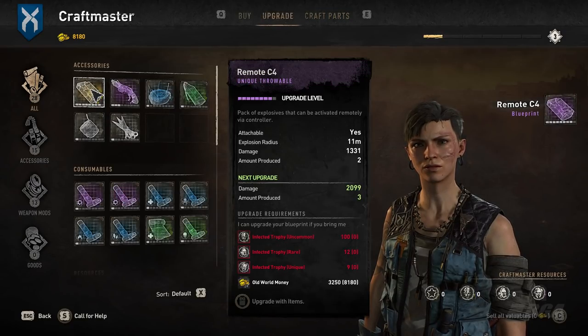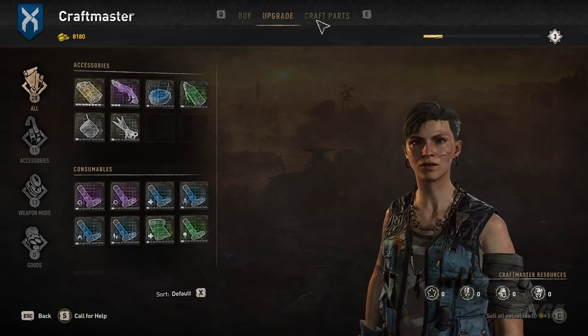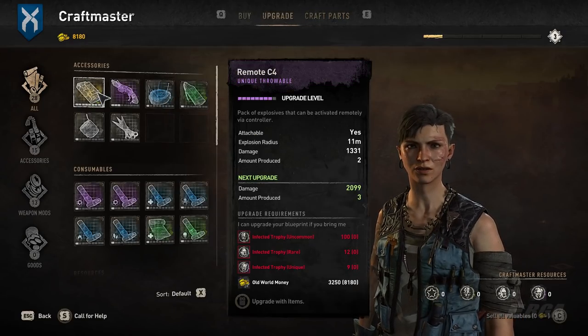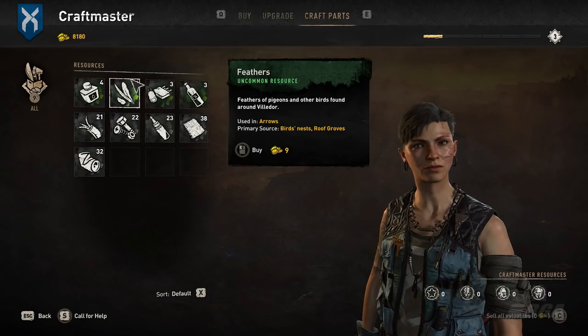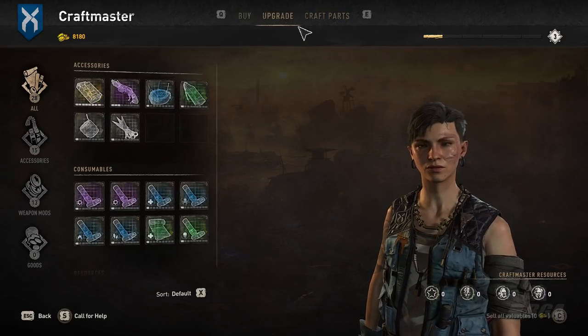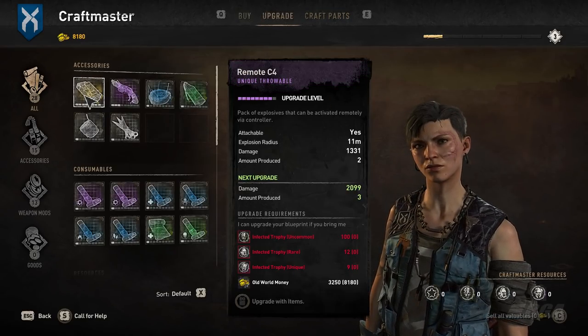There's nothing else. There you go — it's almost maxed out. It's crazy how this works, but it is taking a lot of money. That's why doing that other money trick is very important. Go to the Sunken City, find the swamp bolter, and do the trick I mentioned in my other video — it's very easy.